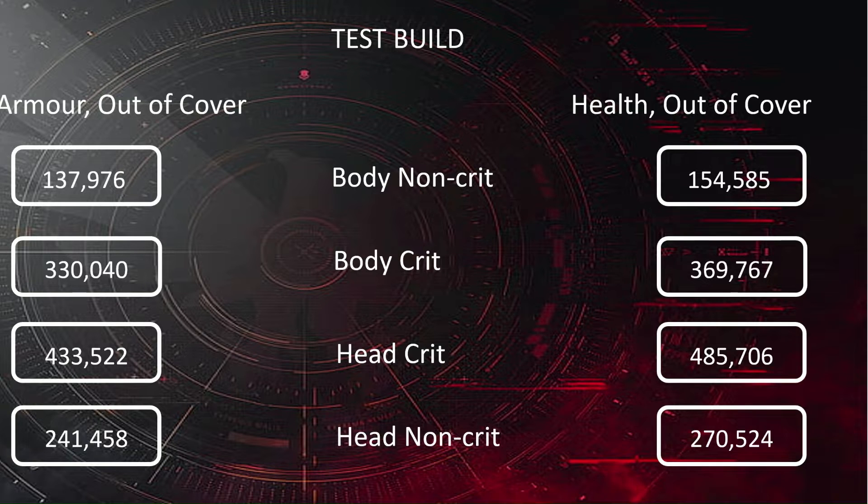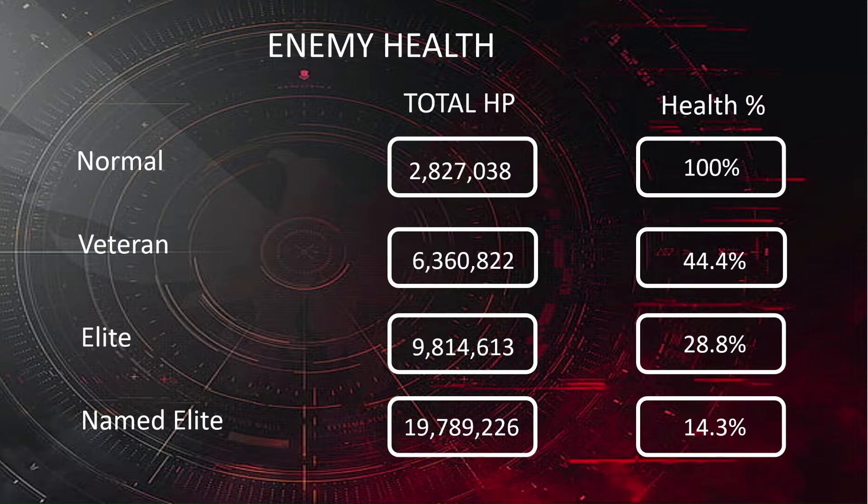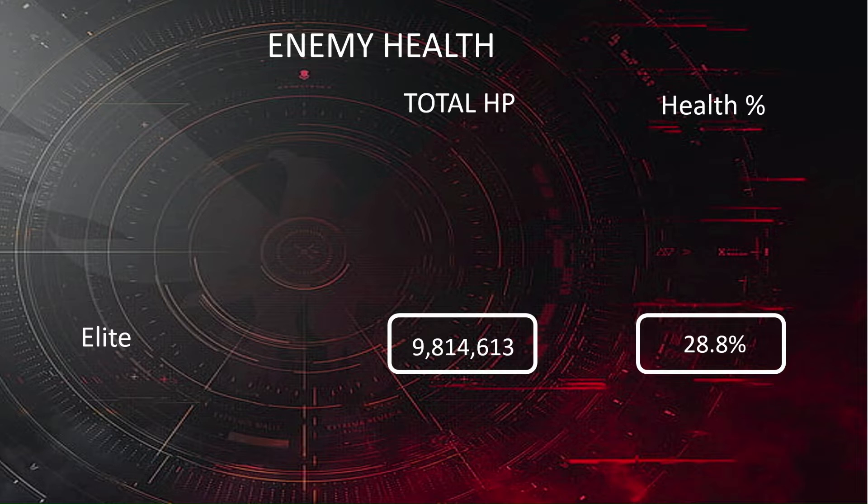Next thing is to work out how often are these actually going to occur when we're shooting the target. Enemy total health — so a red bar's health is 100%, obviously there's no armour, so it's 2,827,038. Every enemy below that has exactly the same amount of health, but their total health pool changes. So as we go down the list, the health pool makes up a smaller percentage of the total: 100% for a red, 44% for a veteran, 28% for an elite, and 14% for a named elite. Today, in the interest of science, we are just going to use the elite — 28.8% health, 9.8 million total health points.